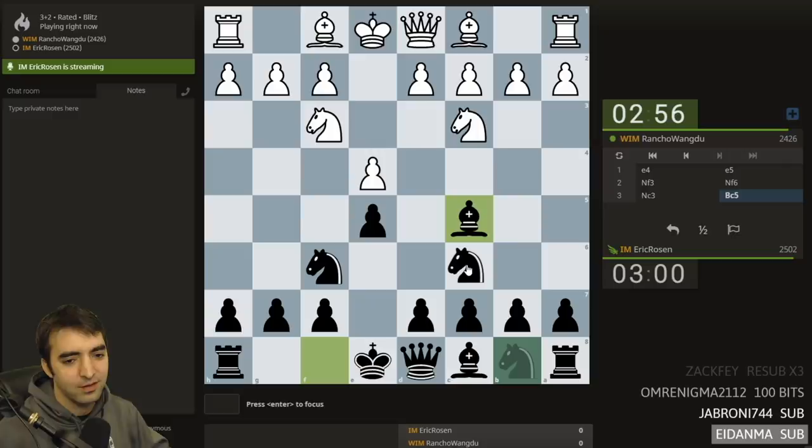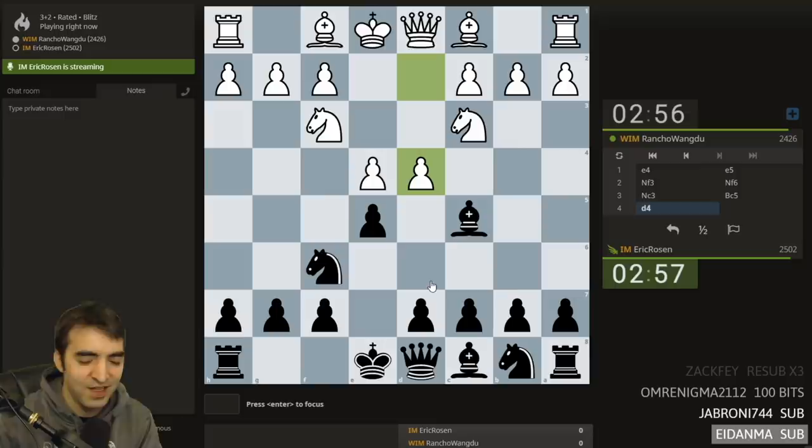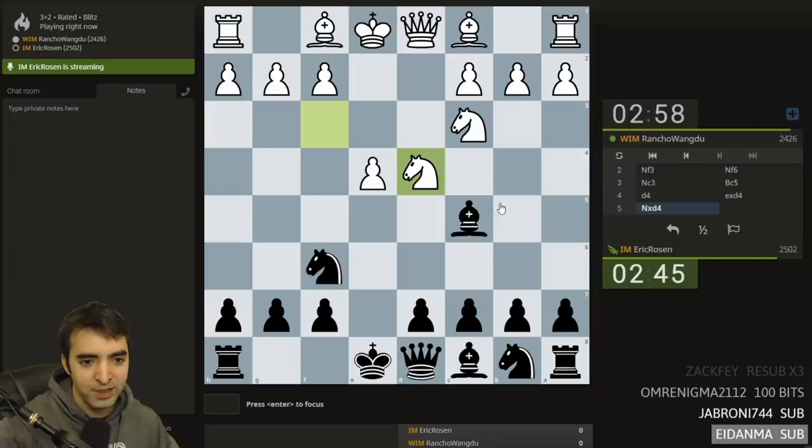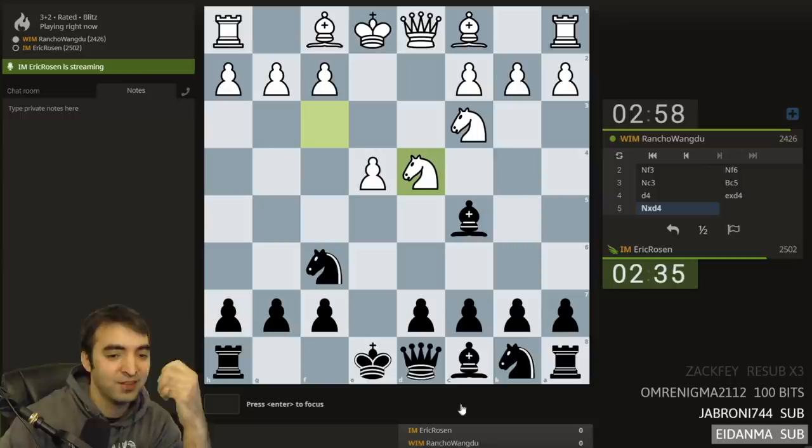Rancho Wang Du from Vietnam. I've never played this opponent before. Let's go for a Stafford. Oh, d4 — okay, we're not getting a Stafford. We're getting some weird Scotch-type opening. I vaguely remember studying this, actually. This is a position you usually don't reach because the knight's usually committed to c6. But I have no memory of what I studied.